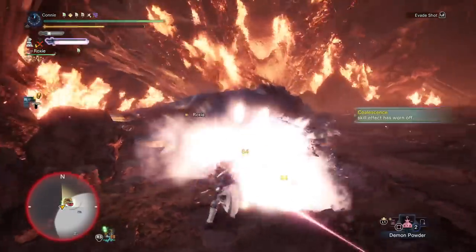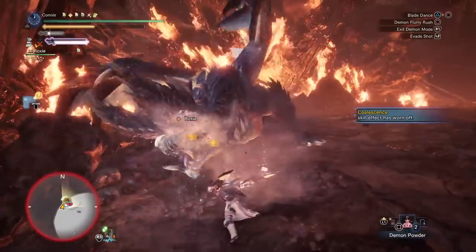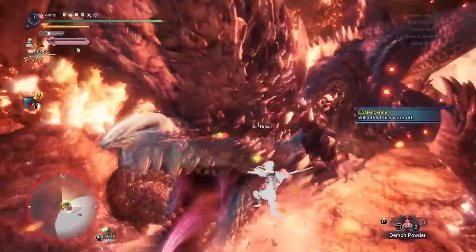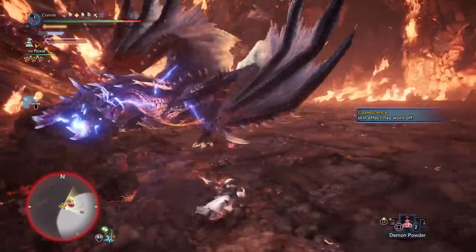The elemental topple is a really nice source of DPS in this fight. You'll get two or three fairly easily. You can see I've gotten two quite near the start of the hunt. Obviously when it goes into dragon mode, that number is going to go down — it's going to be harder. Unfortunately blue sharpness too here.